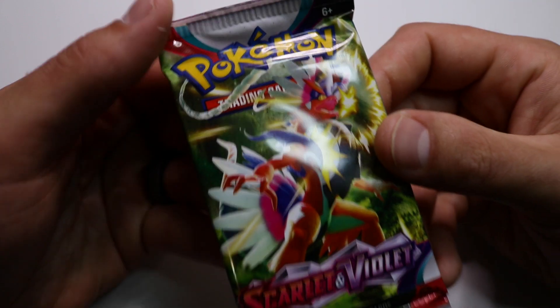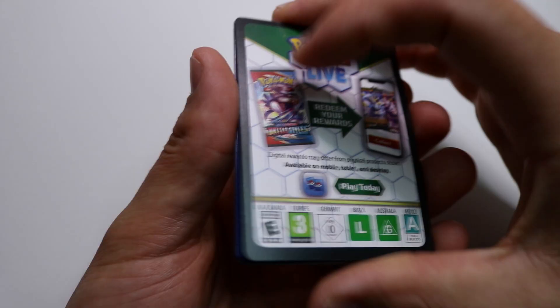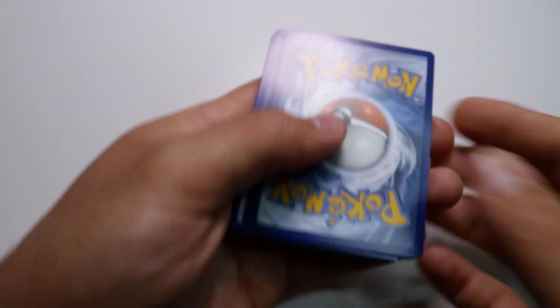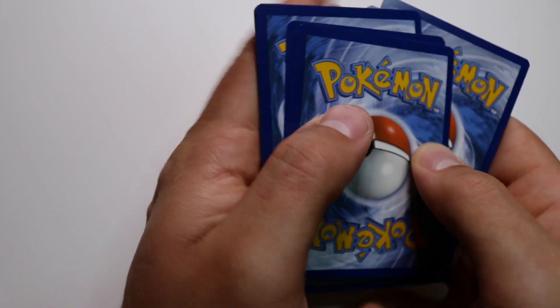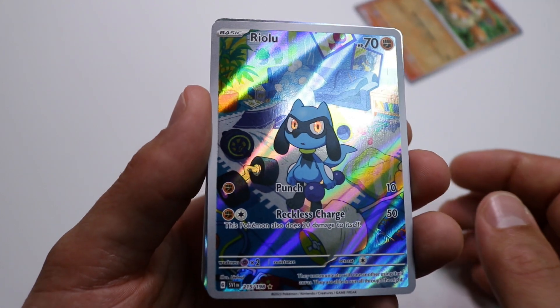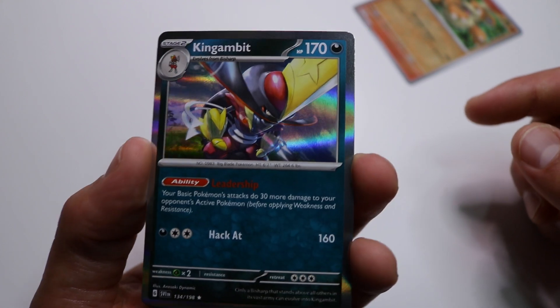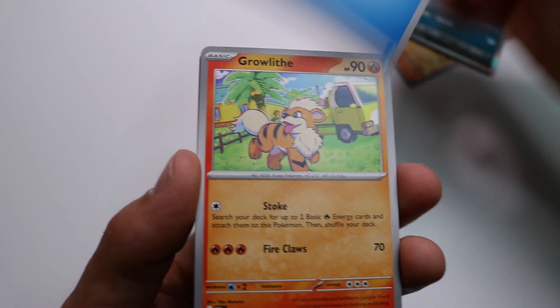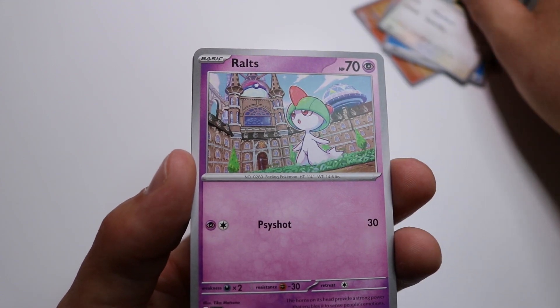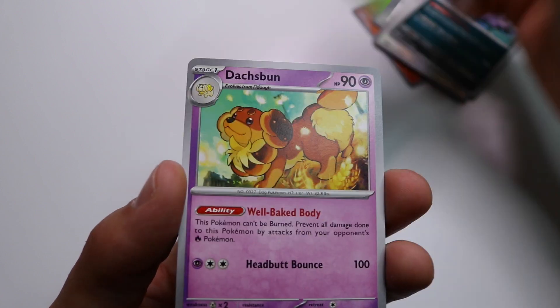Alright, we got one last pack, let's see if we can pull anything good. I am not good at opening these end packs. Code card for you guys, one, two, three, four to the front. Growlithe. Ooh - Riolu, is this alternate art or something? That's a nice looking card right there, go ahead and sleeve that - that is a nice card. And then right behind that is Kingambit. Energy, Growlithe, Starmobile, Toedscruel, Mabosstiff, Lokix, Dachsbun.